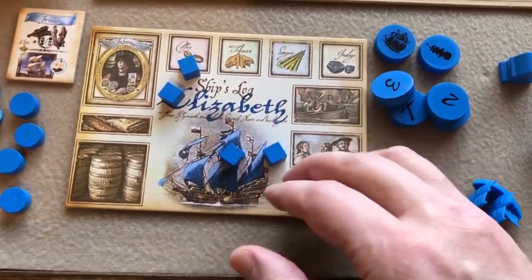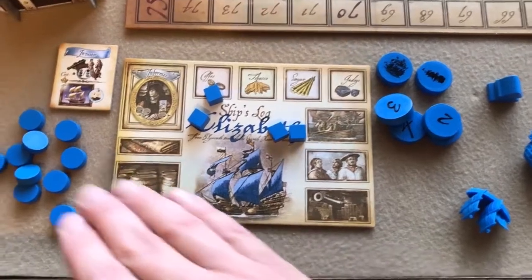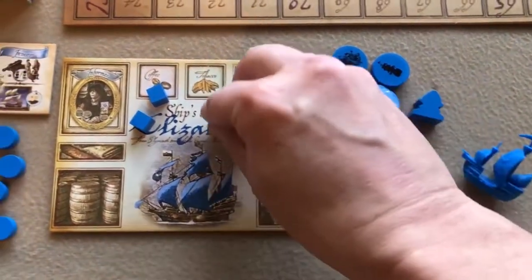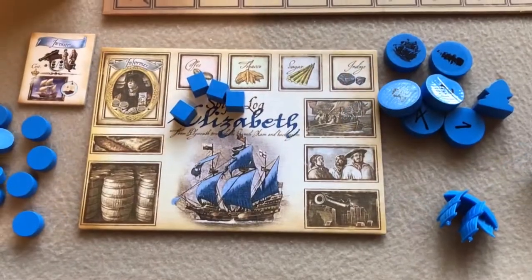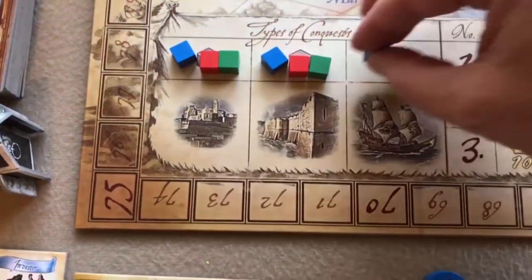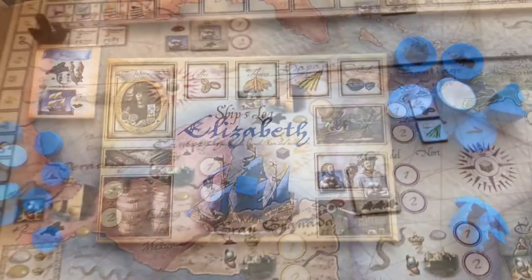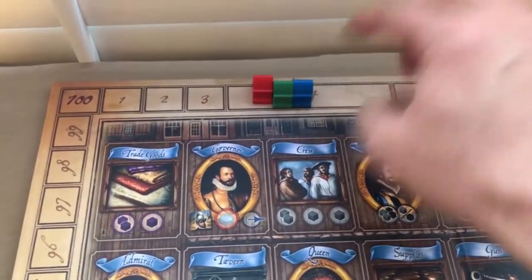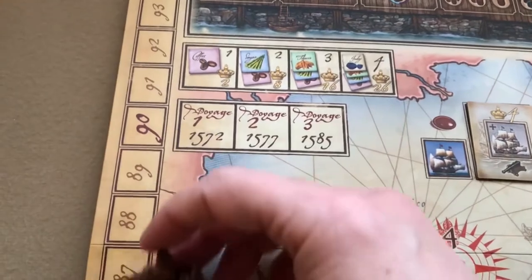Each player takes a ship's log — that's the player board — in their color, along with all matching pieces: player discs, mission disc, score marker, galleon and frigate, four cubes in their color, and an investor tile. Each player places one cube at the top of the different types of conquest spaces on the board, and the other on their ship's log. All players put their scoring marker on the number four space, and you place the voyage marker on voyage one.